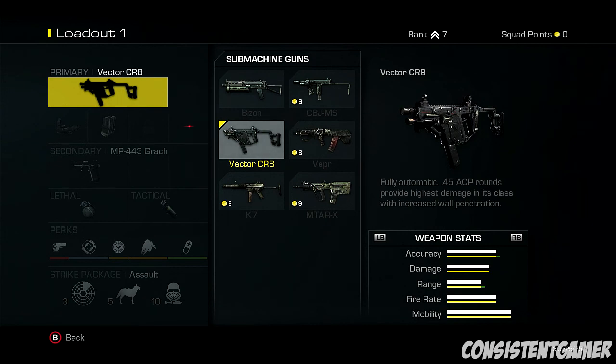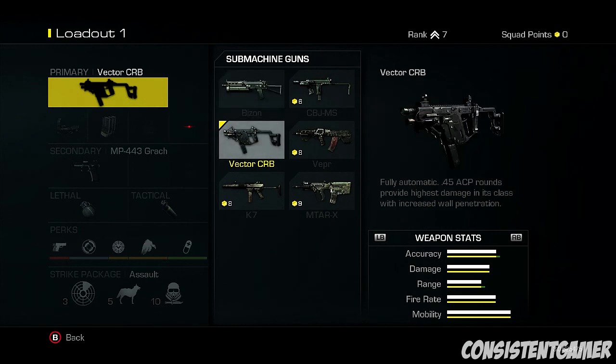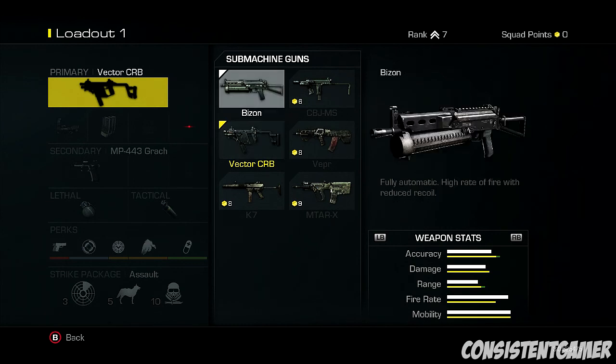I played it at Eurogamer - it's a very good weapon indeed. If you watched my first impressions video, that was me using the Vector. The Vector has - as you can see here, where the yellow bar is, that's the Vector. If you go to the Bizone, the Vector outclasses it straight away. The only thing which is different is it has a slightly higher fire rate. The Vector is a very accurate gun to use, so I recommend using the Vector from straight away.